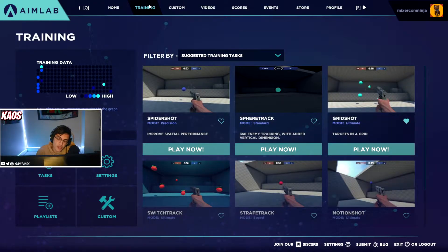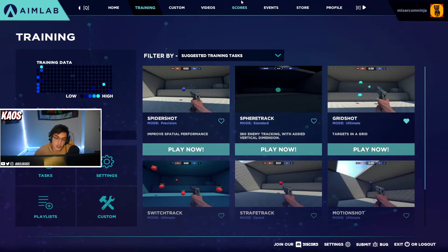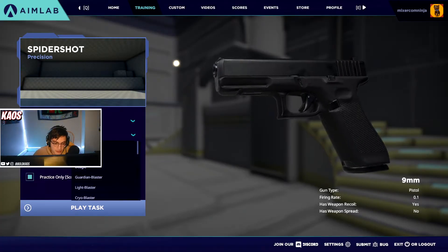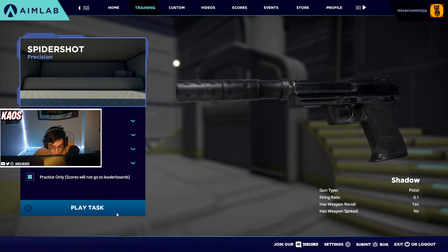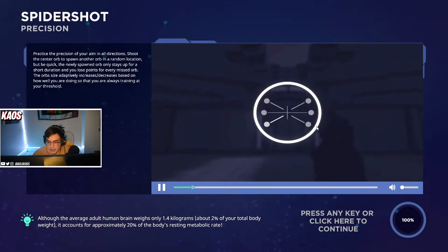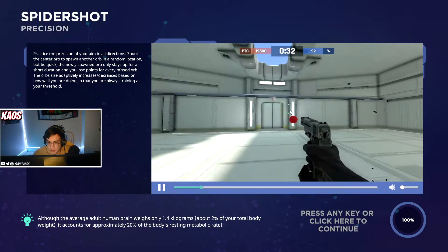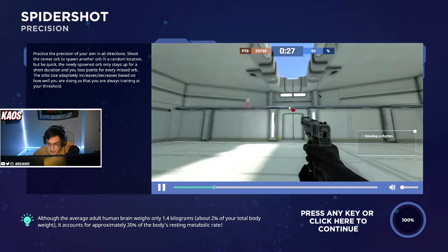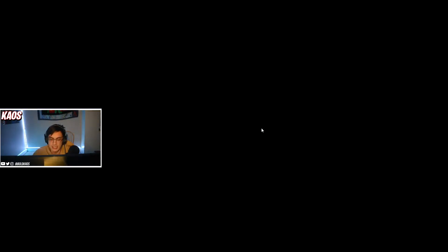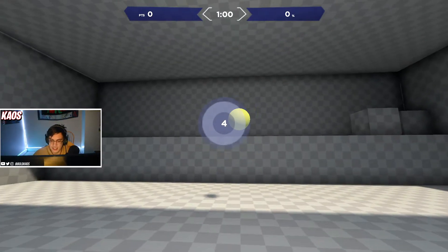Once you want to move on to another task, a good one is Spider Shot. It's similar to Gridshot in that you're working on flicking accuracy and spatial awareness, but here a ball spawns on one of the outside edges and then the second ball always spawns back in the middle. So you're constantly flicking out and then coming back to the middle, which helps with your flick accuracy.